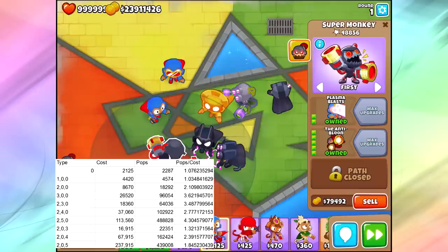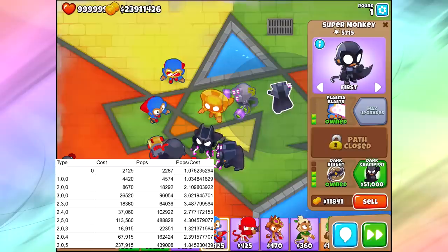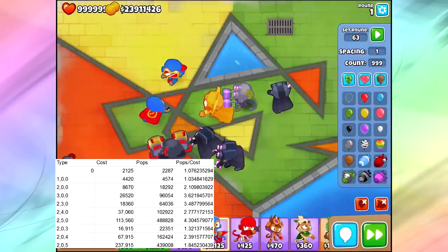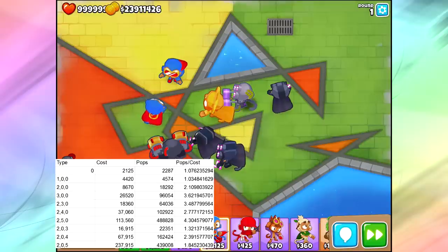One of the ones that were actually the worst — which is also somewhat misconstrued — is the bottom path: the Dark Champion, the Dark Knight, and the Legend of the Knight all had fairly low pop count ratios. Why? Because they do MOAB bonus damage, and I did not send out any MOABs in my testing. I just sent out regular Invisible Balloons, which are not considered MOABs, so we don't get the bonus damage. Even though they may seem worse in this test, they're actually pretty reasonably powerful, especially if you put them up front on strong.